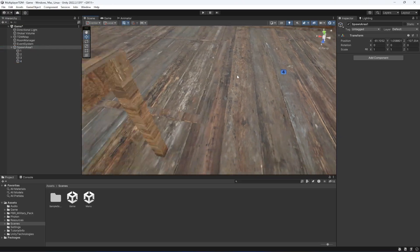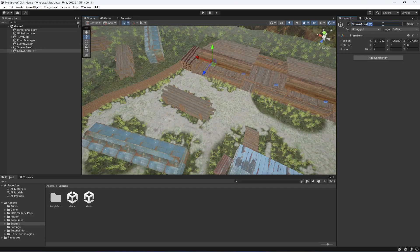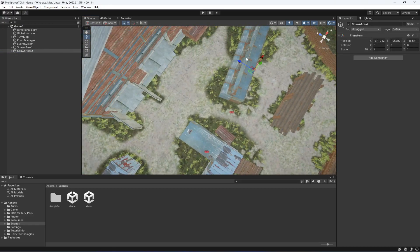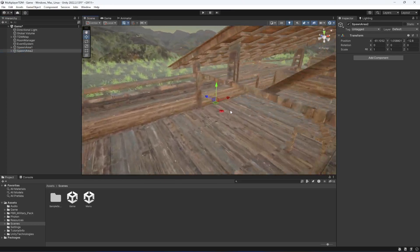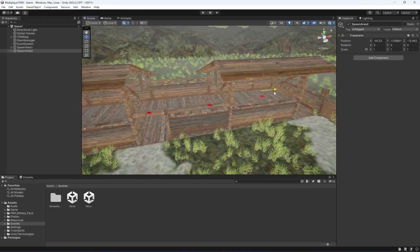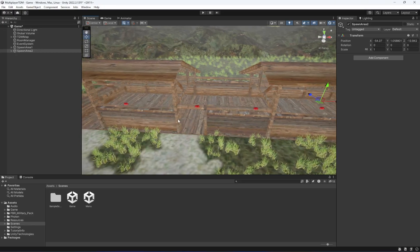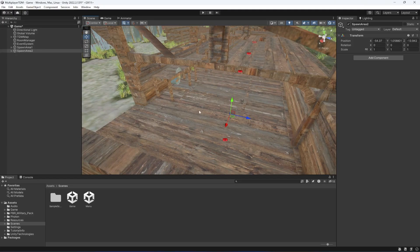This is Spawn Area 1 for team 1. We can simply duplicate it and name it Spawn Area 2. Select all of the spawn points inside, color them red, and then move Spawn Area 2 to the other side of the map.